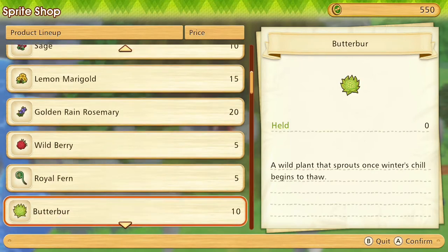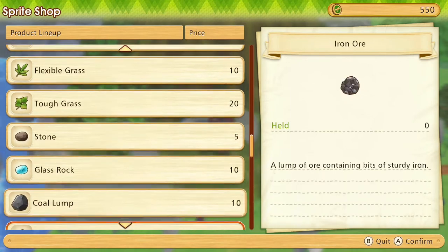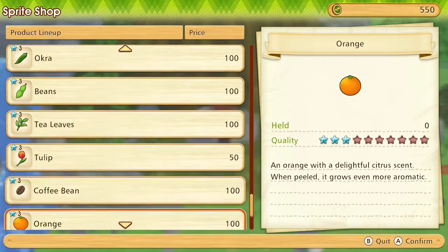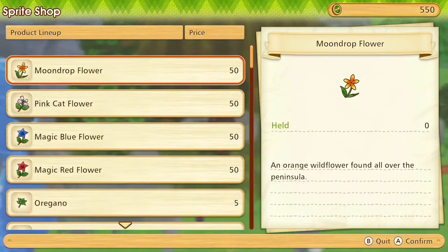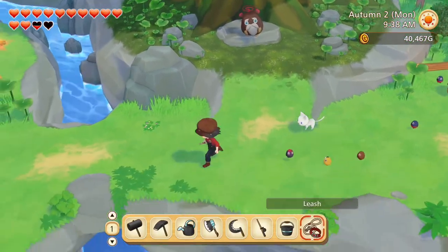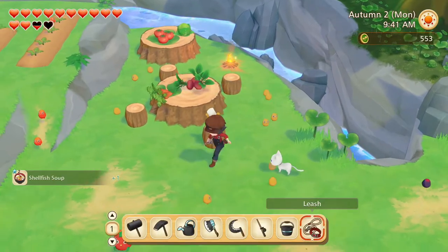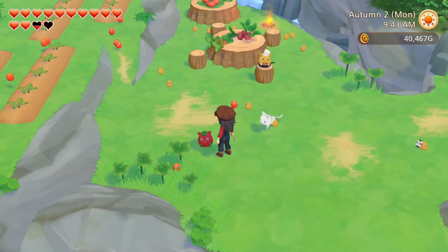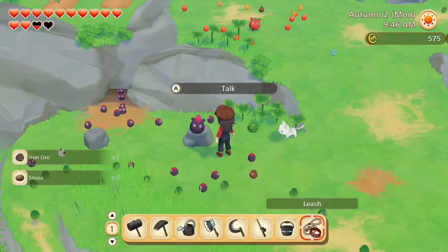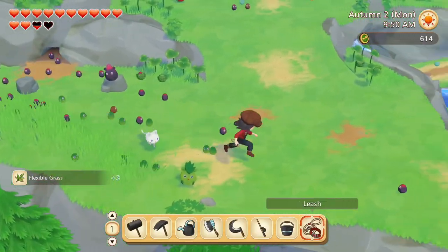And at the shop — do you happen to have a raw ruby? No. That would have been very helpful. Shellfish soup, cineraria, iron ore and stone, and flexible grass.